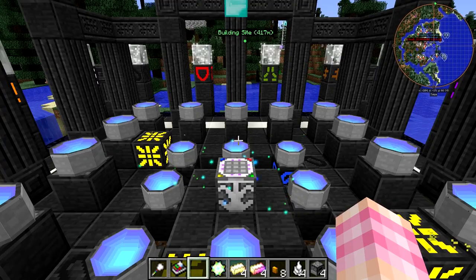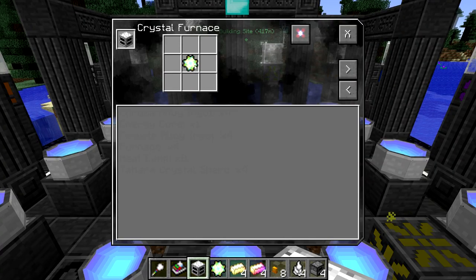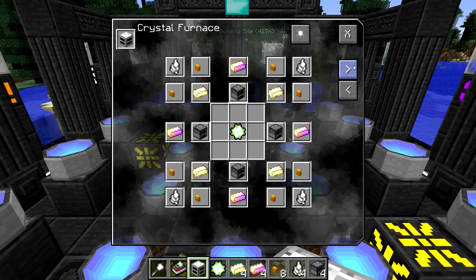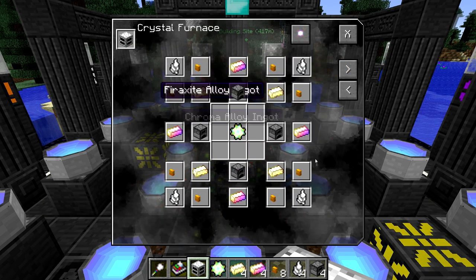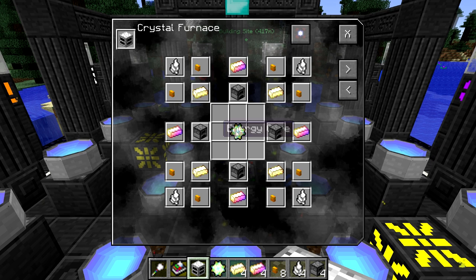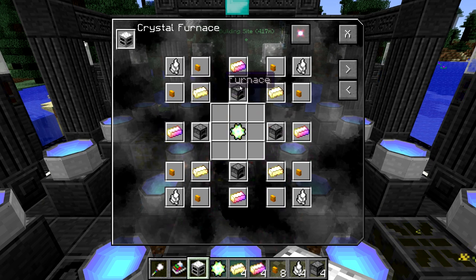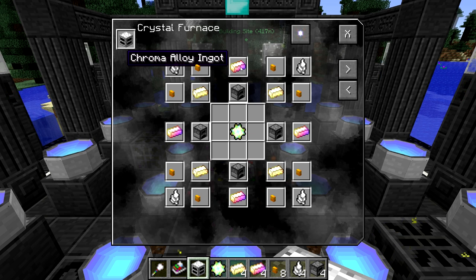It's very simple to craft. The recipe requires an energy core, and then it does have a kind of complex setup — it's mostly just concentric rings or diamonds of items. It takes one energy core, four furnaces, four of the phyraxite alloy, and four of the chroma alloy ingots.